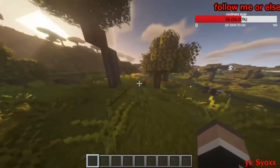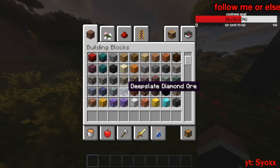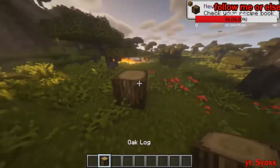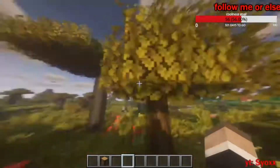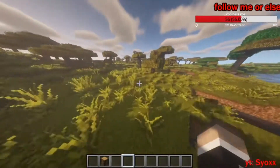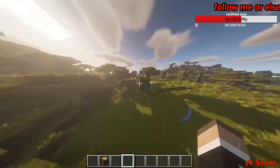It basically adds so much — like plants — basically all the textures. You can see, look at the oak log, that's so much different. Look at these leaves, dude, they add so much to it. It just alters the texture of everything.